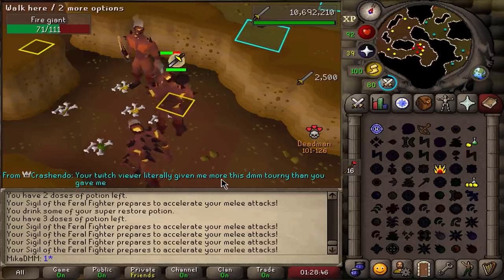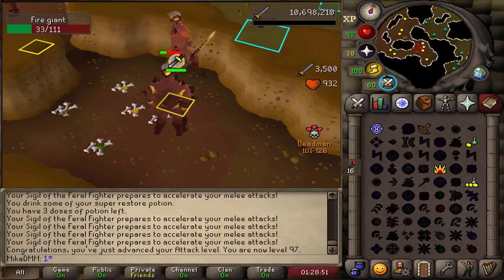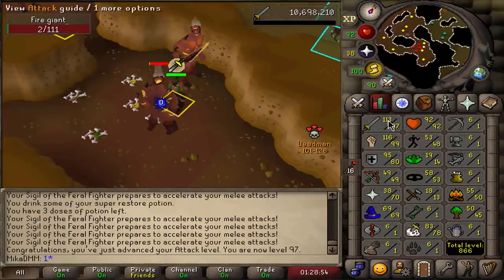Your Twitch viewer literally gave me more DSDMM tourney than you gave me. Okay, what did you give me, Crescendo? Relax, my guy. I just missed 97 attack. Okay, two more levels to go, man. We are almost there.